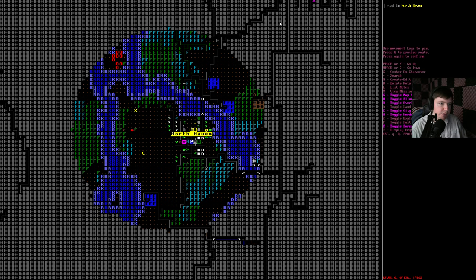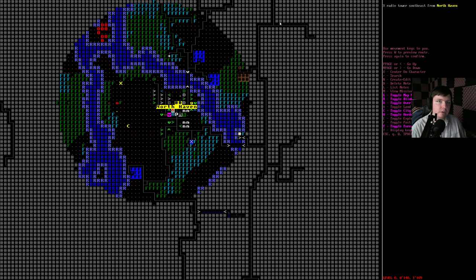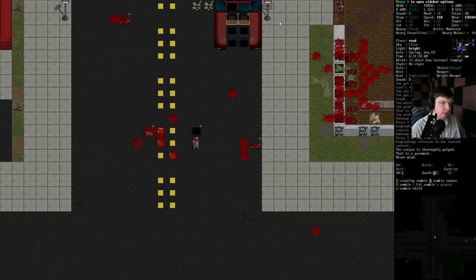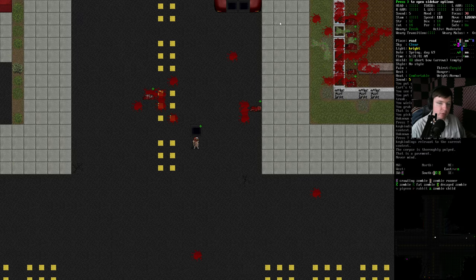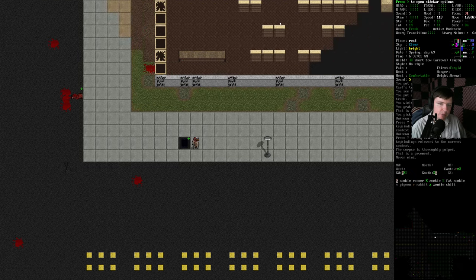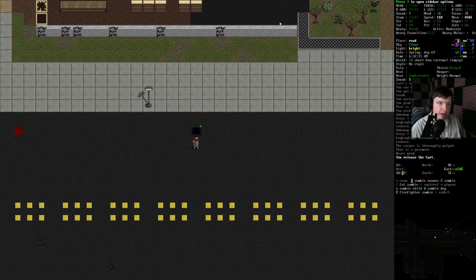Start pillaging the town. We're getting close to having this town cleared out. Honestly, we might be able to get to our destination, which is this radio tower. At this point, we might have cleared out enough to make that work. In fact, we should probably start going this way next so that we can, in fact, do that.